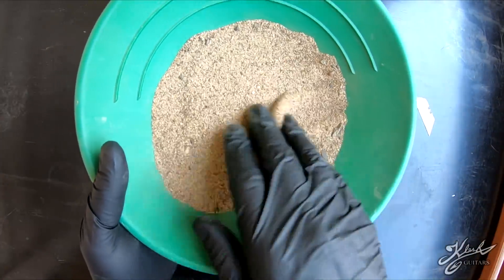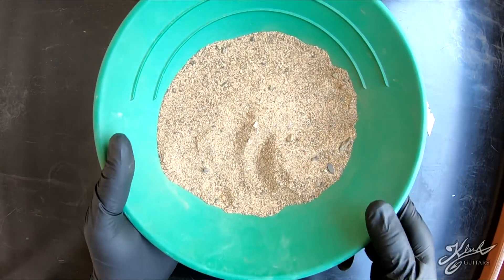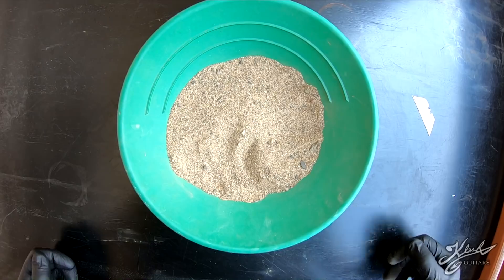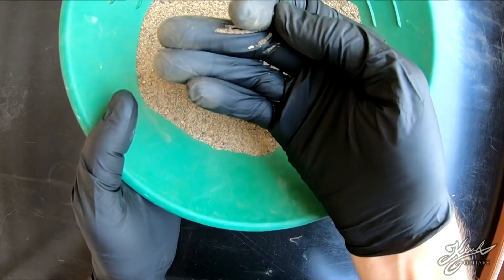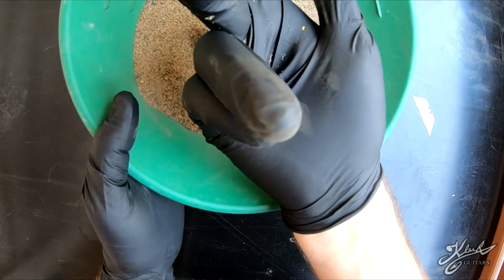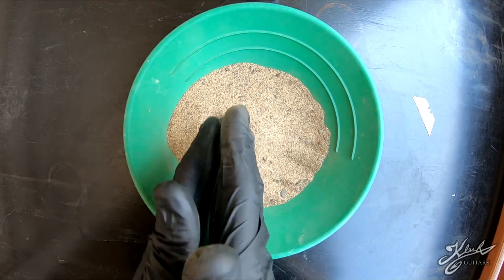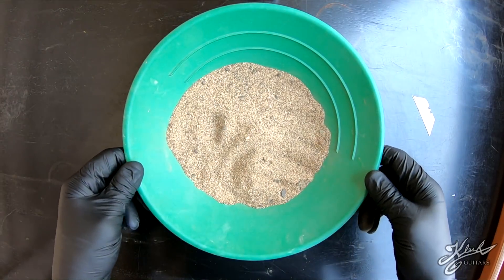Let's go ahead and classify it down, then we'll remove the magnetite and pan it down. Oh, I do see some gold right there — you can see a little flake of gold in my hand right there. Awesome, man! So we definitely got some gold out of it.